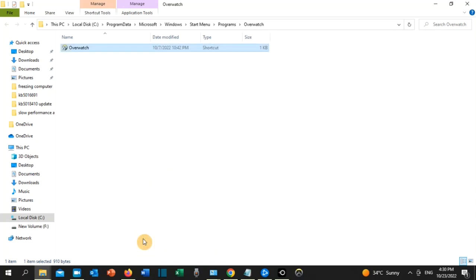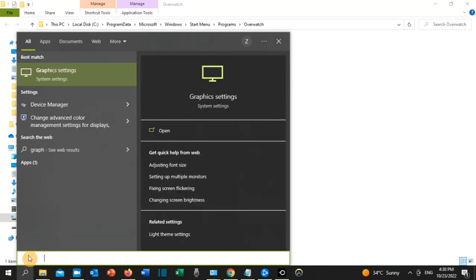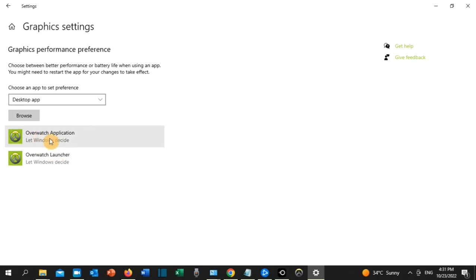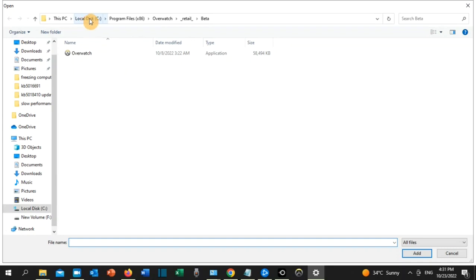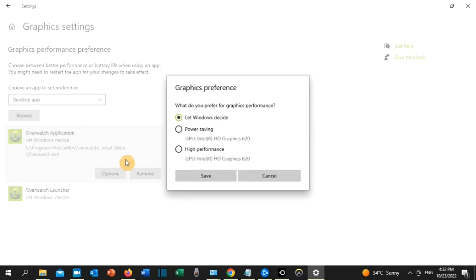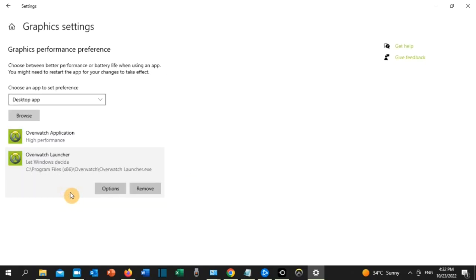For solution number three, go to the search toolbar and type 'Graphic Settings'. Click on it when it appears. If Overwatch is not in the list, click Browse and locate it via Local Disk C, then Program Files x86, then Overwatch, then Retail, then Beta. Once Overwatch is added, click on it, click Options, select High Performance, and click Save. Do the same for the Overwatch Launcher.